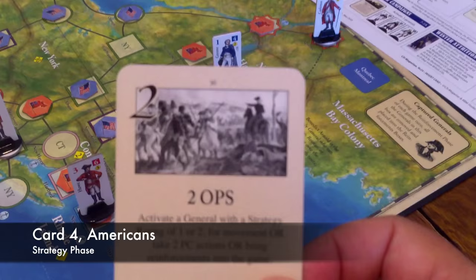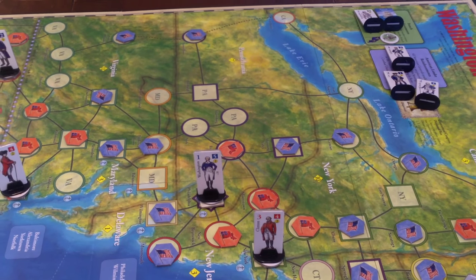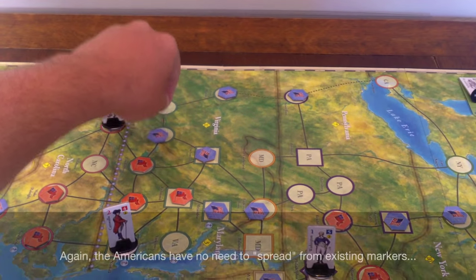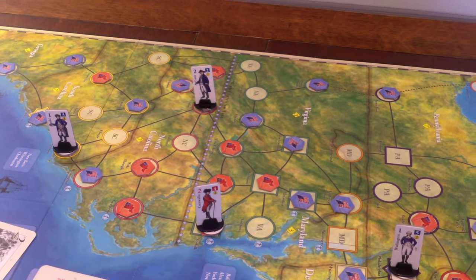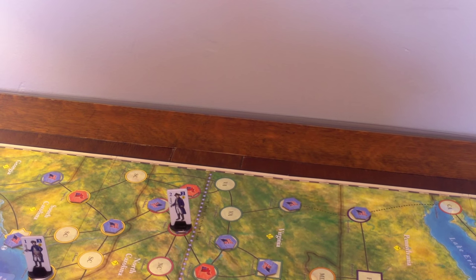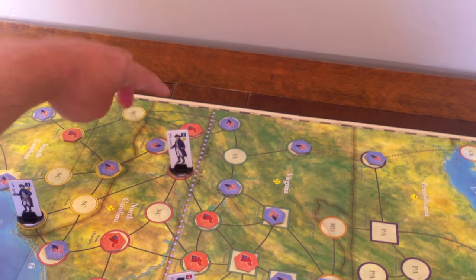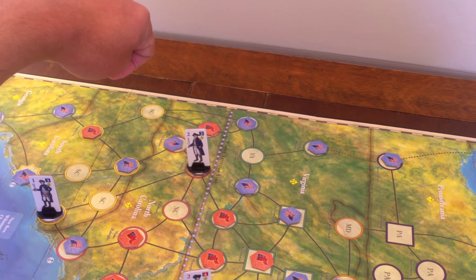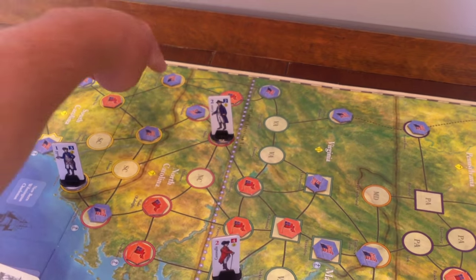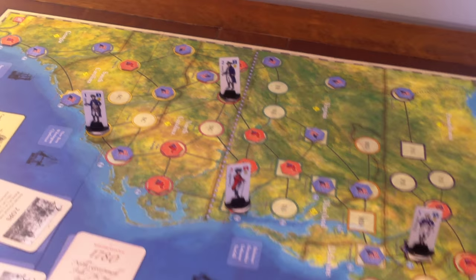Americans are going to spend two ops for more political control actions, still trying to shore up things around here. British are coming into Pennsylvania, although it doesn't look too scary. I'm going to spread from here to here - that blocks them from going that way. Maybe shore up back here, place here. If I can block that, these British guys will be isolated. In fact, maybe this guy should go here. If I do that, he is not isolated, but these are isolated. That's better than moving my generals.